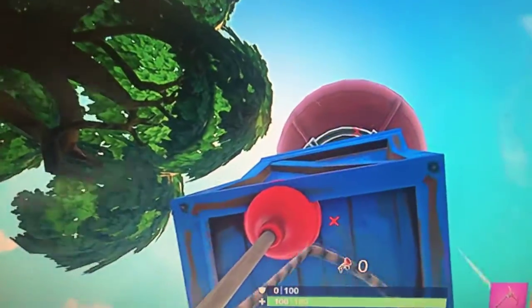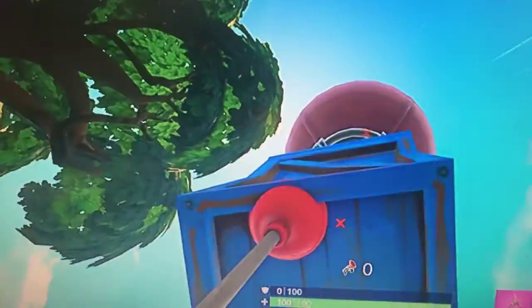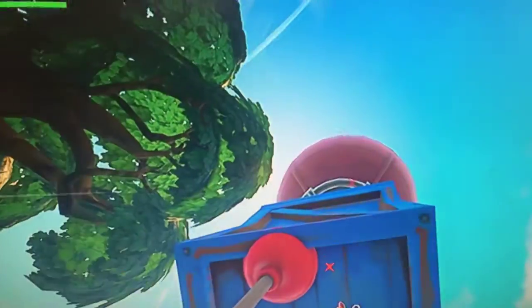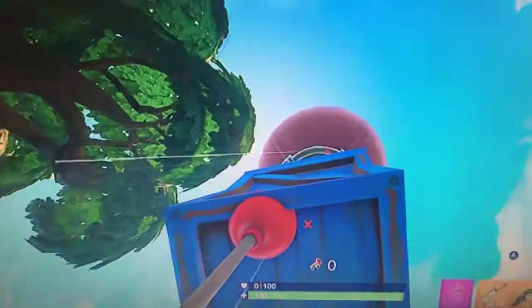I've run out of plunger ammo so yeah. Basically all you do is find a supply drop in a tree, hit it, and stand at the point where it's meant to be coming down. When it hits your head, you crouch and then plunge the bottom of the crate and this happens. So yeah, this is how to break Fortnite.